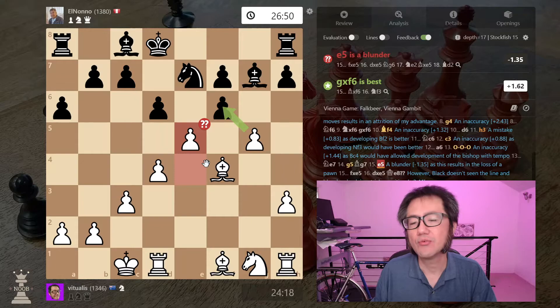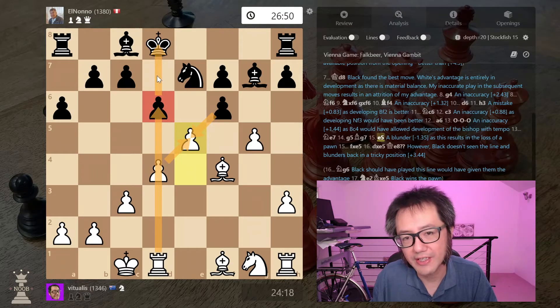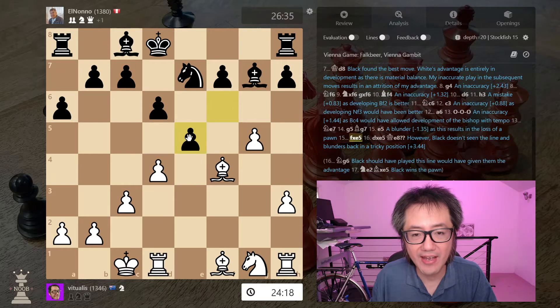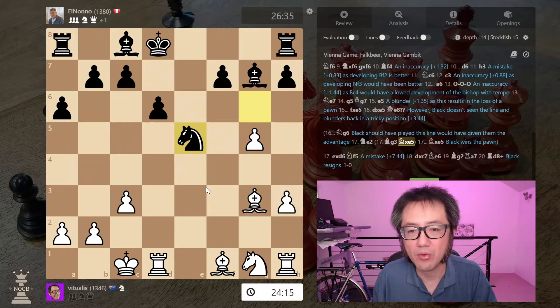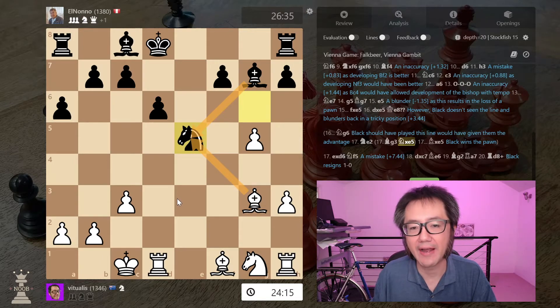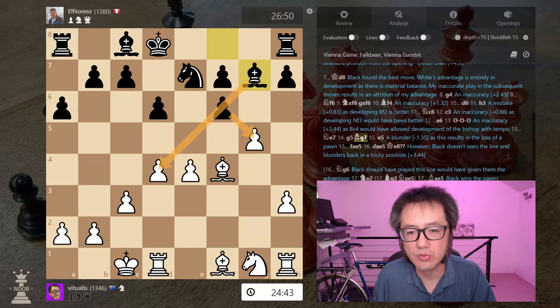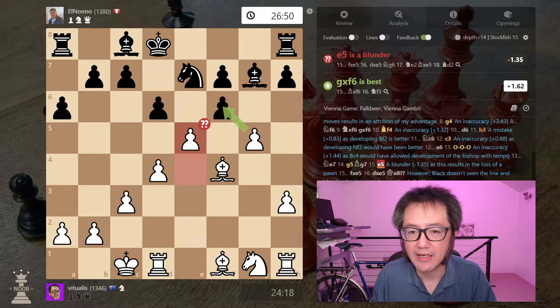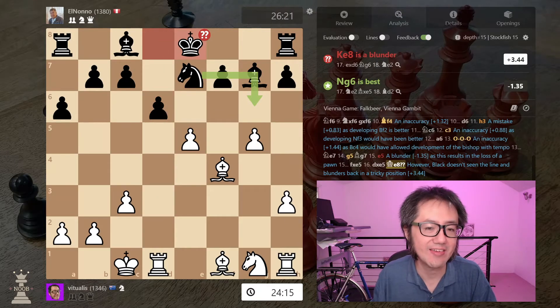And now I make the wrong pawn break. The reason why this is bad: I thought if they take and I take, that pawn is now pinned to the king — so I thought it was fine. However, if they take and I take back, they now have Knight G6, which attacks that bishop and attacks that pawn. The bishop would have to go back, and they can just take that pawn — pretty much a free pawn. So that was why that was a blunder. However, it's not an easy move to see. And they didn't see it either — so captures, captures — my idea is that it's pinned, I was fine. They didn't see the knight move they needed, and moved their king instead, which gives me the advantage back.